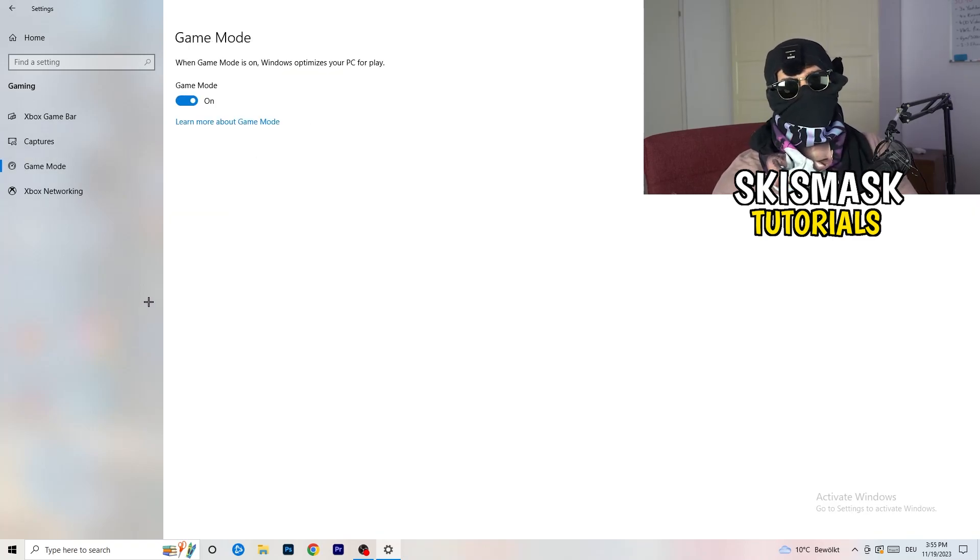Go to 'Game Mode' — whether it works better on or off depends on your PC, so check for yourself. Some PCs perform better with Game Mode on, some with it off. Take your time and try both, then go back once.